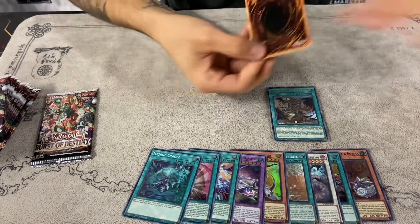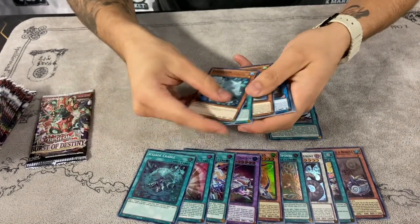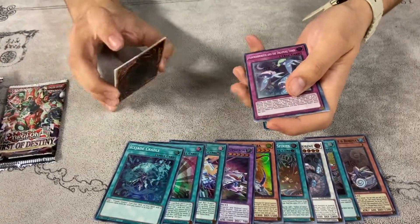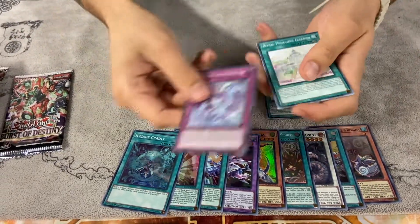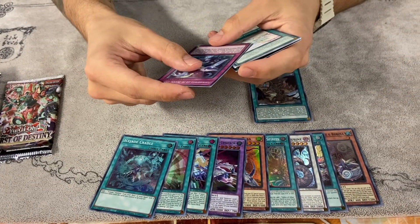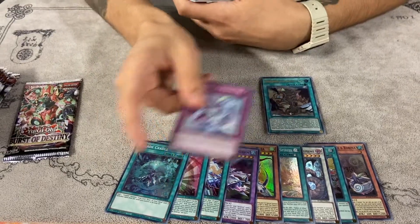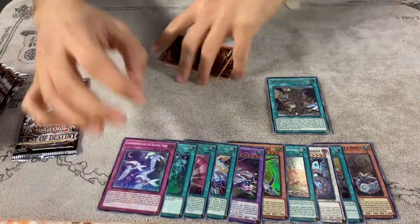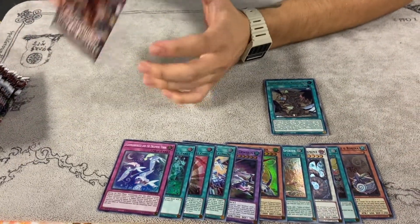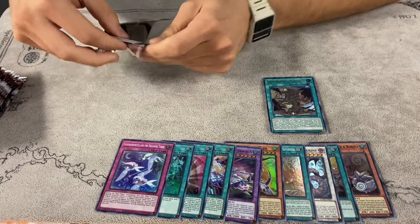One more ultra, one more secret on this side. We got Flip Frozen, Sonic Tracker, Flundereeze Abyss Keeper, and Flundereeze and the Dreaming Town — this is a really good card for their archetype. It's basically like a Book of Moon but it's like Conductor Tyranno for their archetype, so that's pretty cool, and there are cards that let you search it.